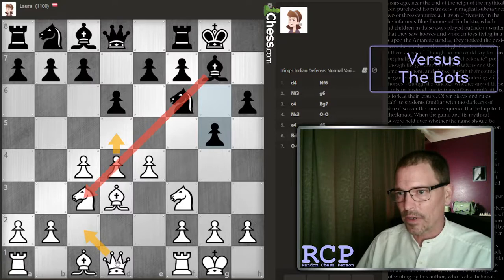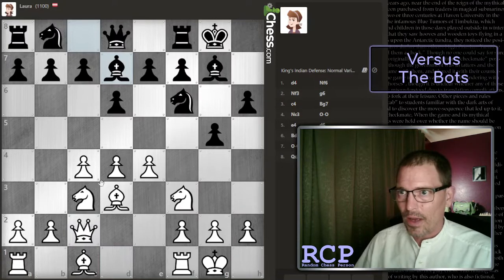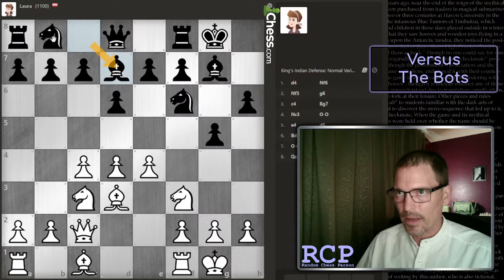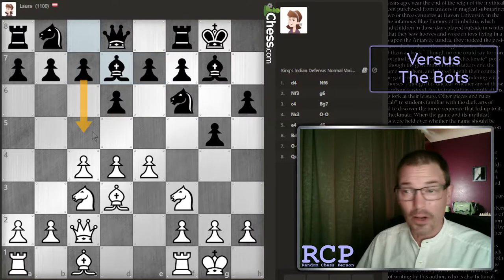There are a lot of pieces in the way right now, but they're not always going to be in the way. I'm guessing right now the computer would give me an advantage, because that blocks a normal development square for the knight. I still think they should have played e5 here, or maybe they're building to that - maybe e5 is coming next and then this, or maybe they're going for c5, but I'm going to lock that too.